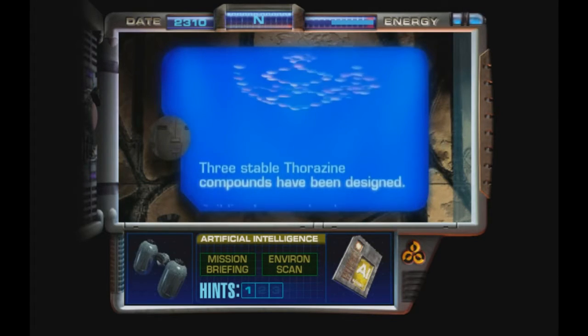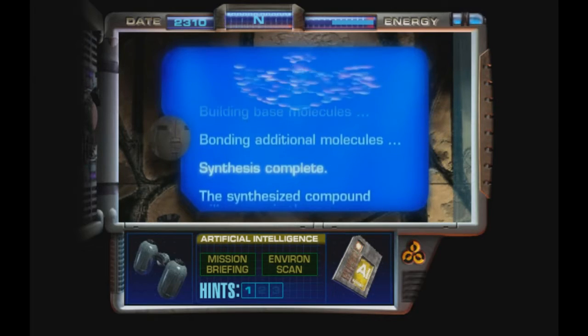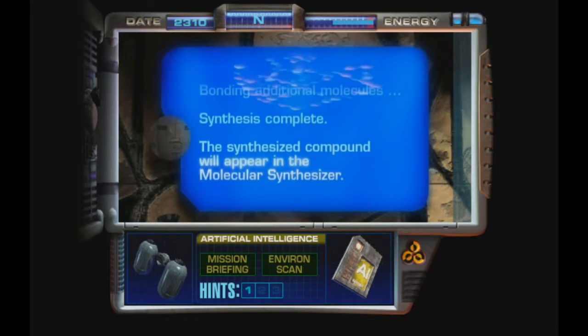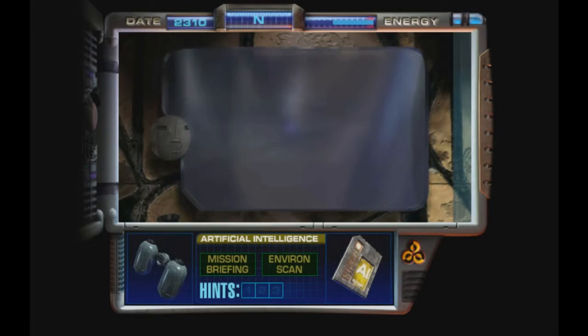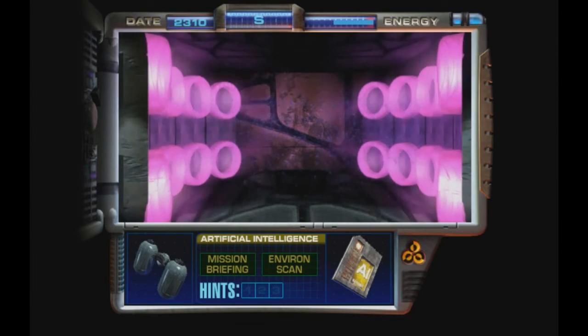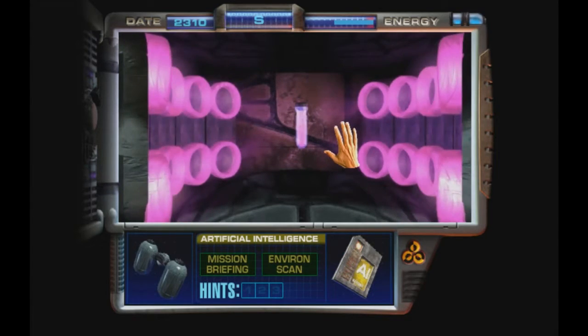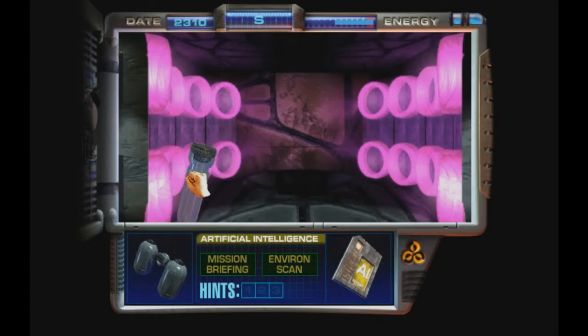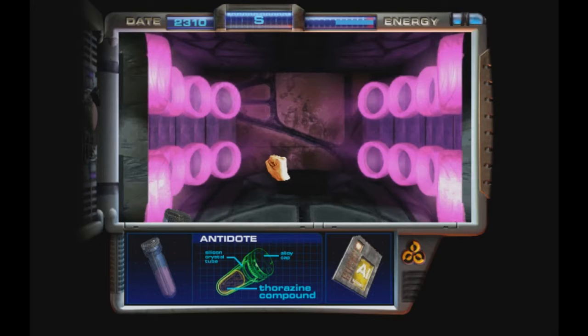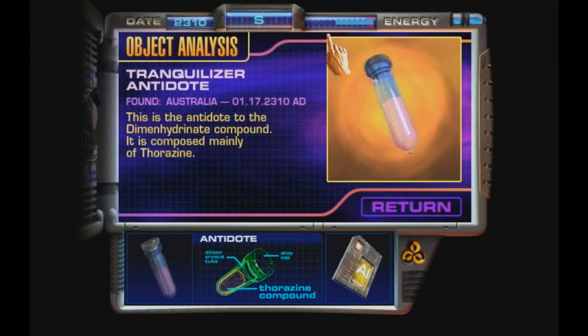Three stable Thorazine-based molecules have been designed. Building base molecules. Bonding additional molecules. Synthesis complete. The synthesized compound will appear in the molecular synthesizer. There we go - did it. There's our compound. I like that it makes the antidote, the test tube, and the stopper to go with it. Probably wouldn't use cork in the 24th century. Delicious. But look at all the energy we lost - I was taking my time too. There we go, our Thorazine antidote.